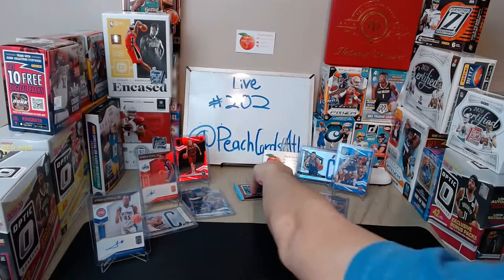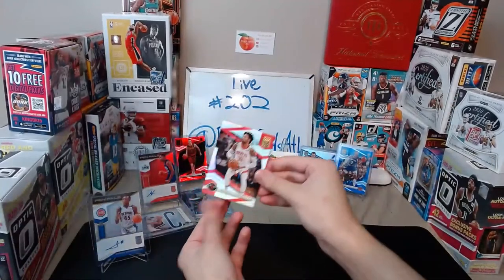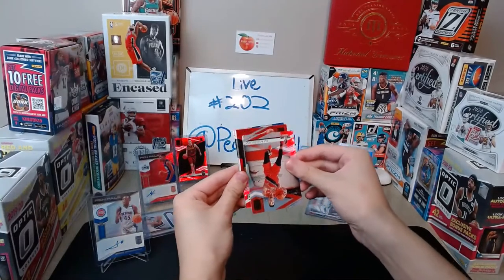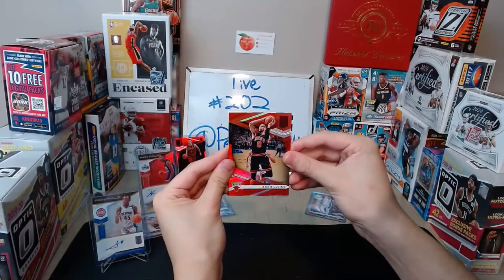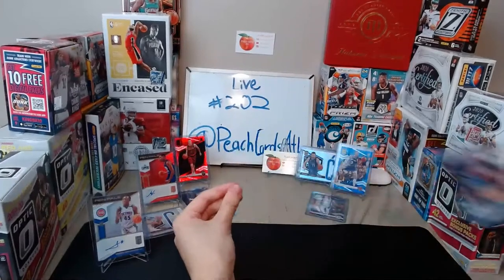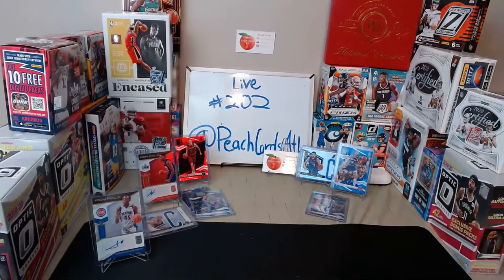Last pack of the box: Robert Covington for the Rockets, CJ McCollum for the Blazers, and a red aspirations Zach LaVine 46 of 92 for the Bulls — that's Matthew. Jrue Holiday for the Pelicans and Dennis Schroeder. Top loading the LaVine aspirations.